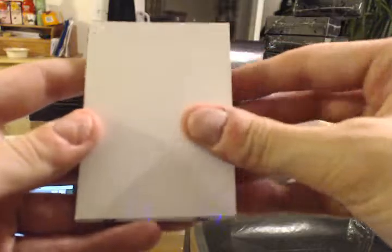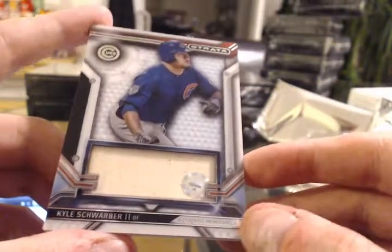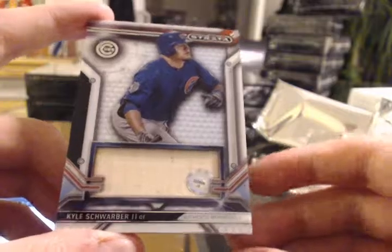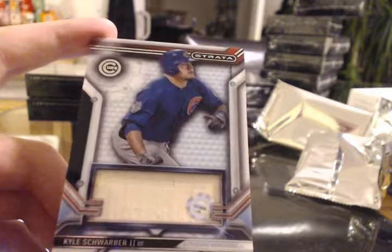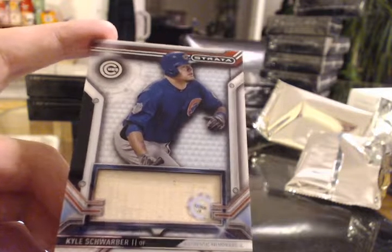And after that — here you go John — nice Cubs hit: Kyle Schwarber bat piece, not numbered. I thought this was going to be an auto, but either way, very nice, still really cool with the sticker and everything. It's your PC. I've been doing so much base-heavy product lately — Topps, A&G — that this is going to feel like it's going by so fast.